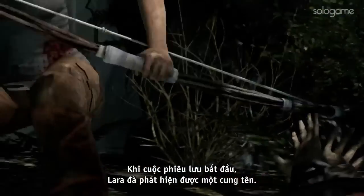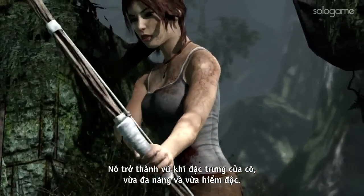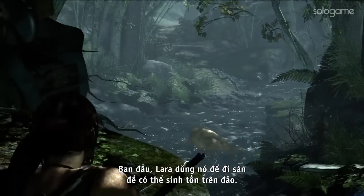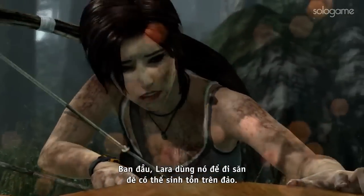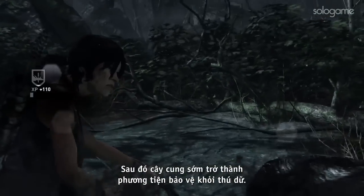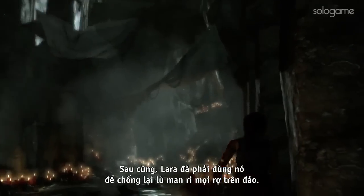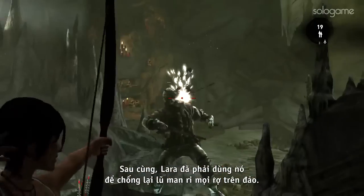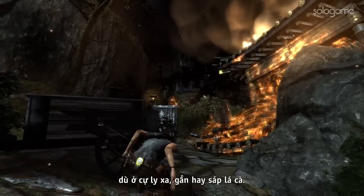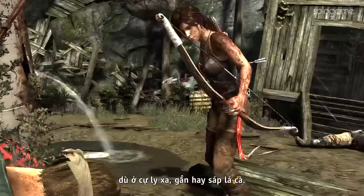Early in her adventure, Lara finds a bow. This becomes her signature weapon, as versatile as it is deadly. At first, Lara uses it to hunt in order to survive on the island. Soon, it becomes a means of protection from vicious animals. Eventually, Lara must use it in combat against the deadly island scavengers. Lara learns to use the bow to great effect as a weapon of stealth, from afar, or up close and personal.